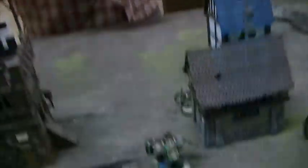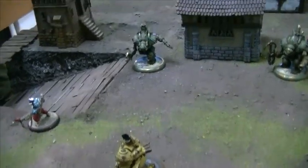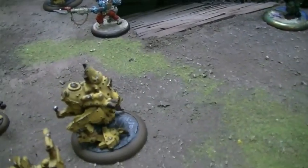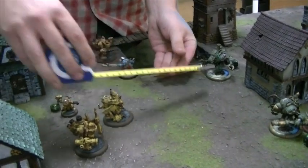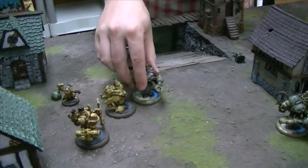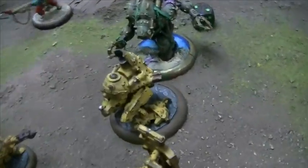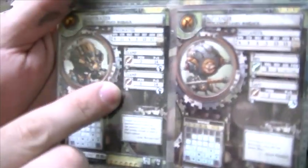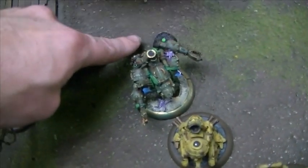I'm going to activate the Freebooter and he's going to charge the Basher — free line, nothing blocking him. His movement is normally 5, but on a charge you get your movement plus 3, putting him at 8 total. He's well within charge range. He used one focus to charge, leaving him at 1 focus. On a charge attack you get an extra die on your first attack — normally 2d6, but because it's a charge, it's 3d6. The Basher only has a defense of 10, and the Freebooter's melee attack rating is 6, so to beat defense 10 I need to roll at least a 4 or higher with 3d6 — should be very easy.